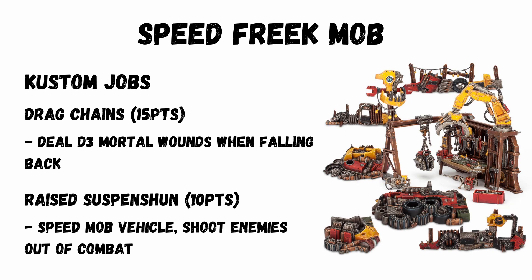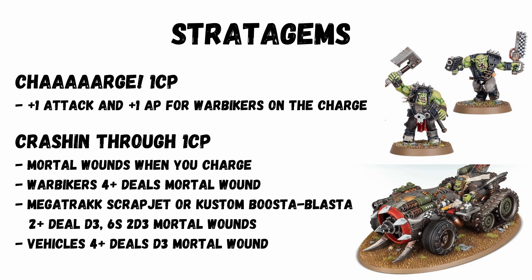You've got Drag Chains for 15 points — deal D3 mortal wounds when falling back, so it's actually really situational. And Raise Suspension for 10 points: a Speed Mob vehicle can shoot enemies out of combat, which I can't really see using much. There are 6 new stratagems, and probably the best two are: WAAAGH! for 2 CP — plus 1 attack and plus 1 AP for Warbikers on the charge — and Crashing for 1 CP, dealing mortal wound impacts when you charge. Warbikers on a 4+ deal mortal wounds; Megatrack, Scrapjet and Custom Boosta Blasta on a 2+ deal D3. If you roll a 6, it's 2D3 mortal wounds, and other vehicles on a 4+ give a D3 mortal wound as well.